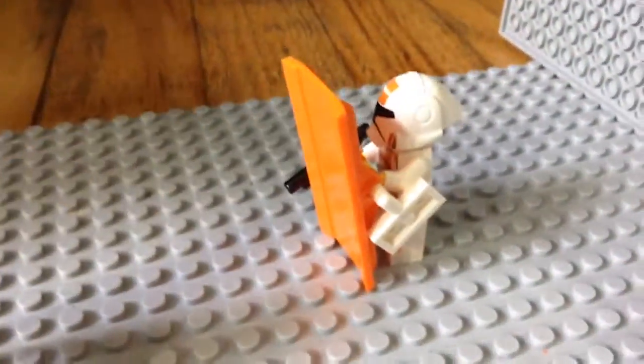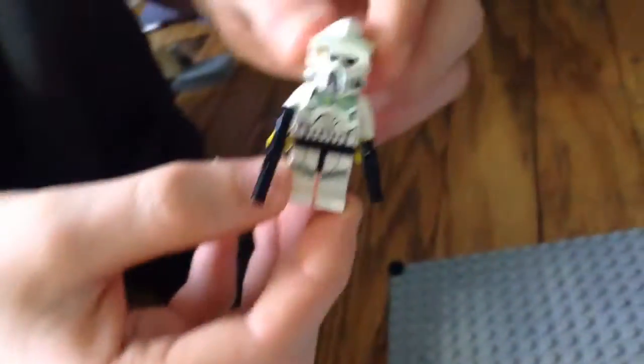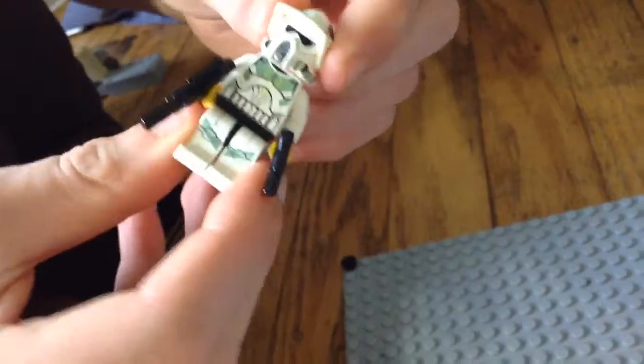On the outside you have two Wolf Pack troopers, then a resistance trooper and another resistance trooper — this one is just inspecting the vehicle. Then you have a scout ARF trooper, Commander Blood.